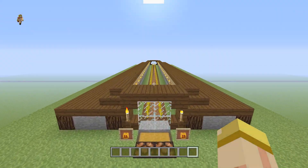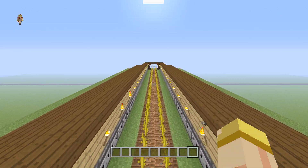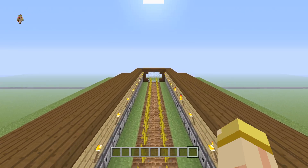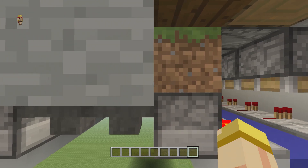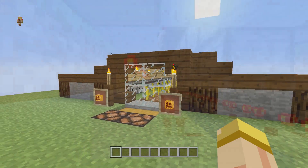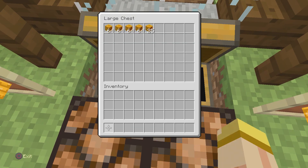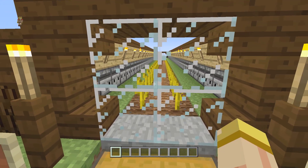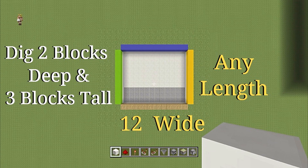Hey everyone, this is Ken and today we're going to be doing a tutorial on a pumpkin and melon farm. What's great about this is it's fully automatic and you can make this any size you want. Because we have the new observer blocks, we can make this extremely efficient so that once a specific pumpkin or melon grows, that's the only one that gets activated. This creates a lag-free environment and all the items go directly into the chest right in front of you, with a cool light indication system. This bad boy works amazingly.